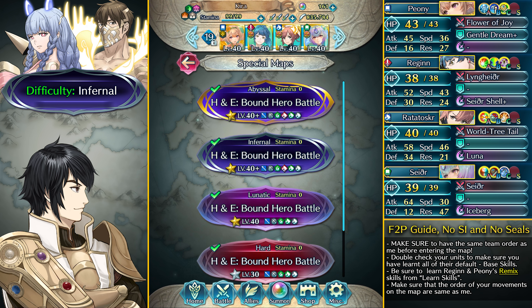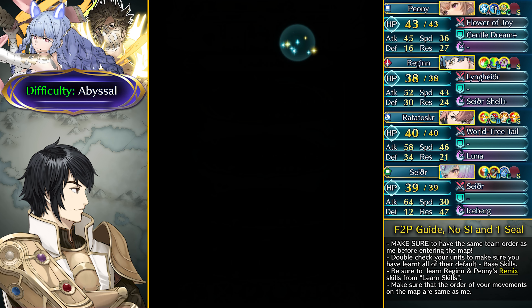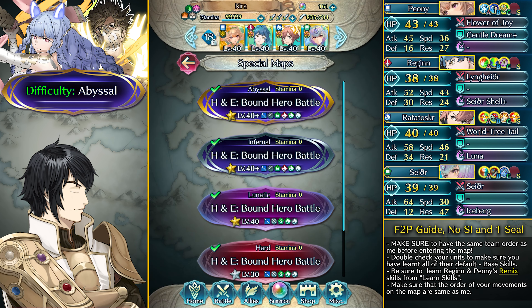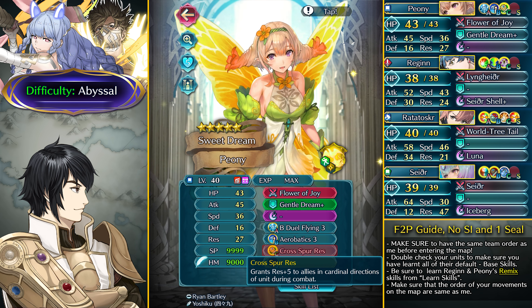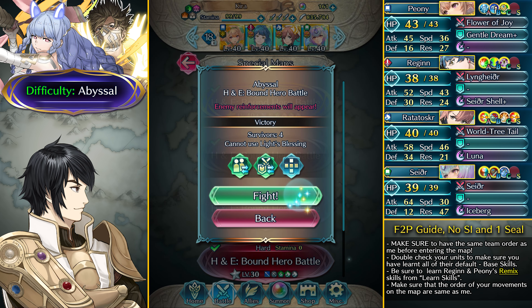Now let's move on to Abyssal difficulty. It's the same team but you need the Attack Defense Clash Sacred Seal — we need extra defense and attack to kill Haythrin because she has ridiculously high bulk with flat damage reduction. You don't need a Sacred Seal on Peony or Regan, but make sure to learn their Remake Skills: Sather gets Shell Plus and Panic Smoke 4, Peony gets Gentle Dream Plus and Cross for Resistance. Ratatoskr has no Sacred Seal.